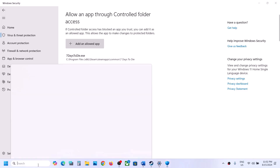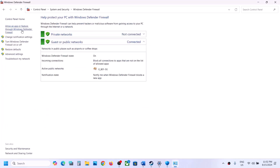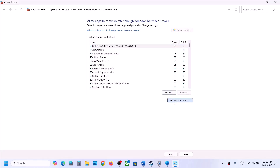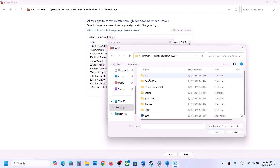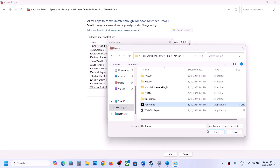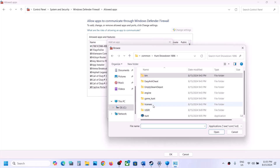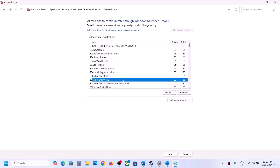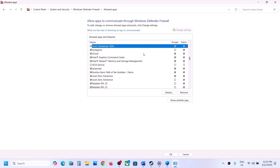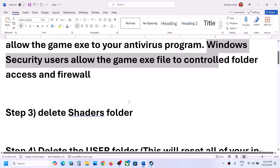Type Control Panel in the Windows search box and open it. Go to System and Security, then Windows Defender Firewall, and click on Allow an App or Feature Through Windows Defender Firewall. Click Change Settings, then Allow Another App, click Browse, and go to the game installation folder. Open the game folder, then bin, Win64, select the exe file and click Open, then click Add. Do the same for the hunt exe file. Once both are added, click OK, then launch the game and check.